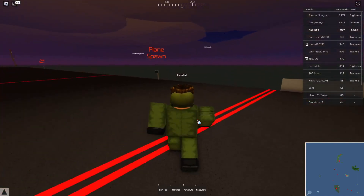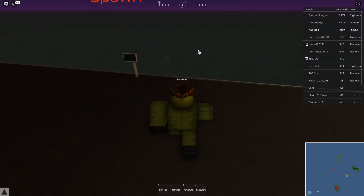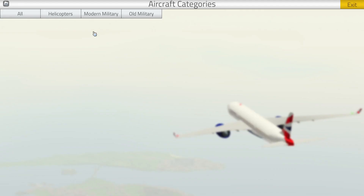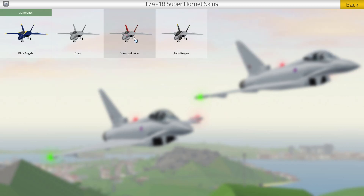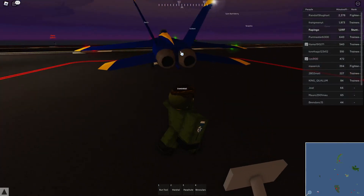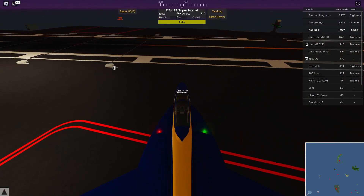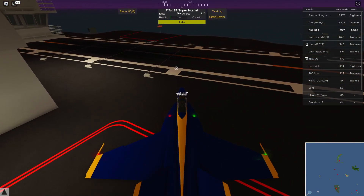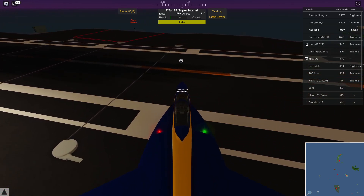Hello, welcome back. Today I'm going to show you how to do a catapult. I'm going to do it with the Blue Angel — you can pick whichever you want. You have to pick the FAT, and you're going to want to line up to which one you want to take off from.